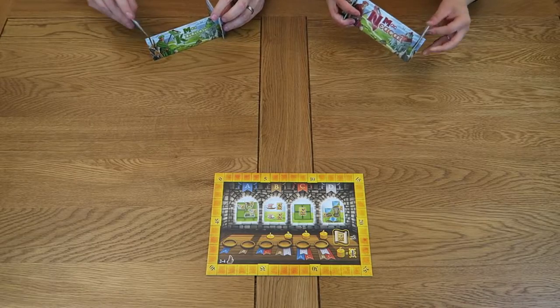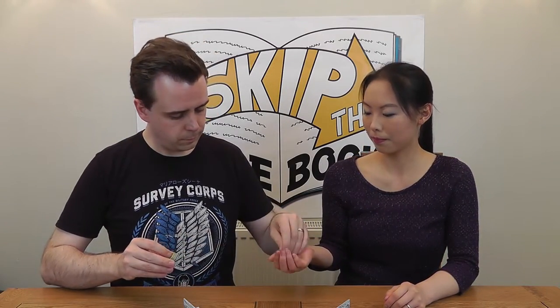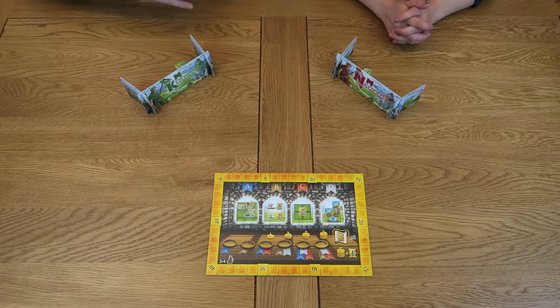Now we need to determine which clan we're going to play as. Each of the clans plays exactly the same as the others, so this is primarily an aesthetic choice. Once you've chosen your colour, take the clan's screen which matches your colour, construct it and place it in front of you. Try and position it so that the other players cannot see past your screen. Then each player should take one of the discard tokens and place it behind their screen.